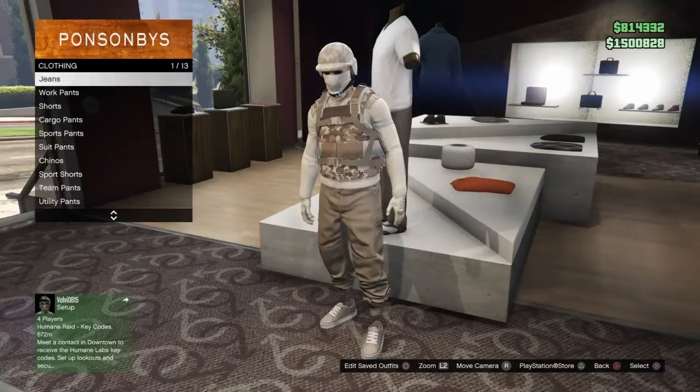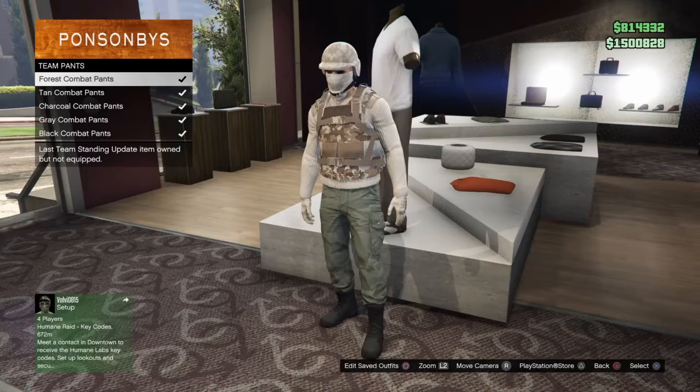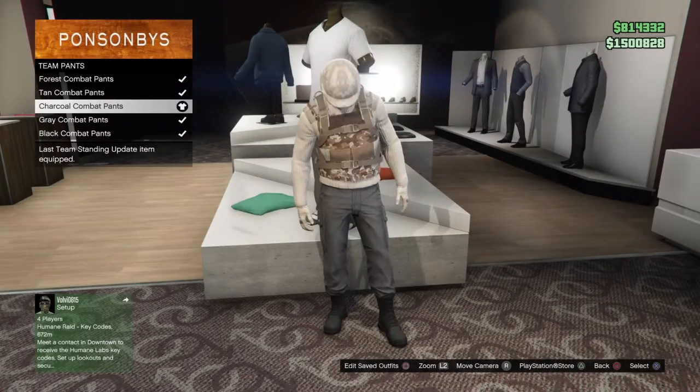The first thing you need to do is go to the pants store. Go to team pants and buy this cargo combat pants.